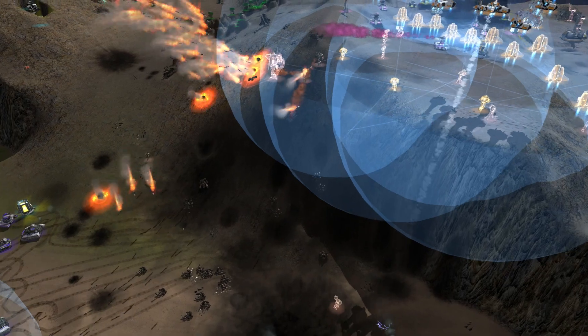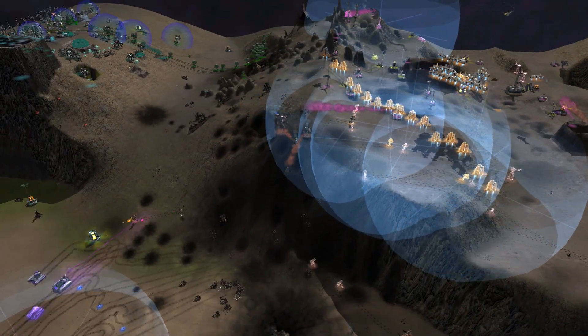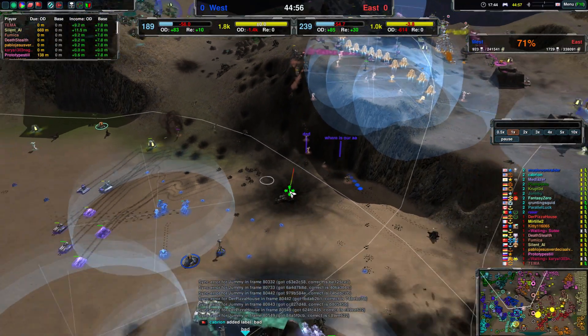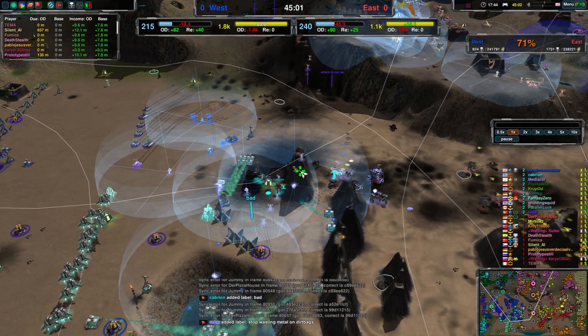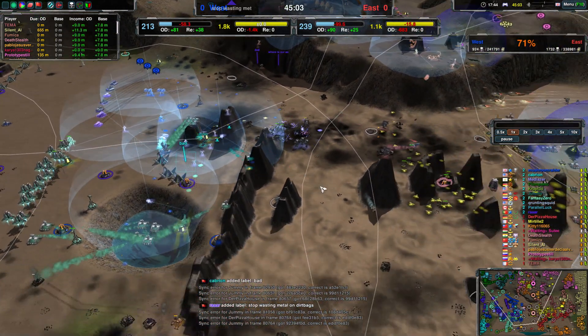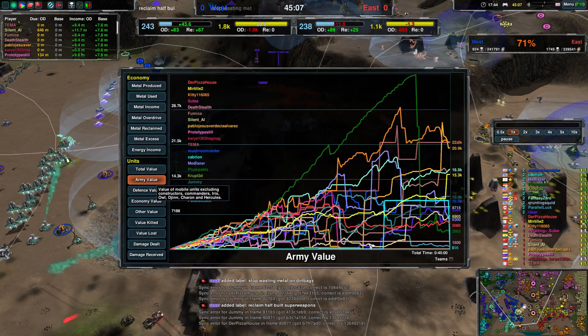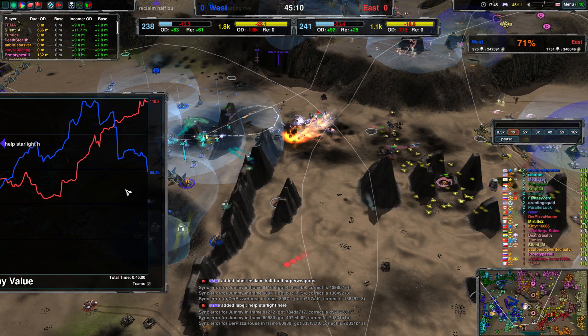And Merlins now once again shooting. Paladin survives. Team West, your attrition is looking worse and worse by the minute. Economy — you're also behind right now. Let's look at army statistics — army value. Also not exactly good for Team West.